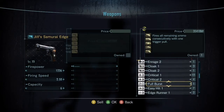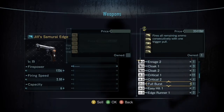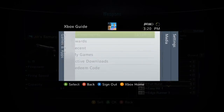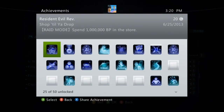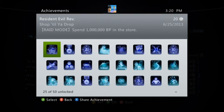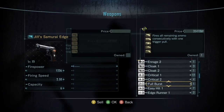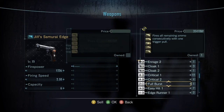I'll tell you guys how to get the Full Burst perk. Pretty much you had to get a certain achievement to get this perk, and it's called Shock to the Drop. You had to spend a million points or BP in the store, and after you spend a million, you unlock the Full Burst perk for your gun's attachment.